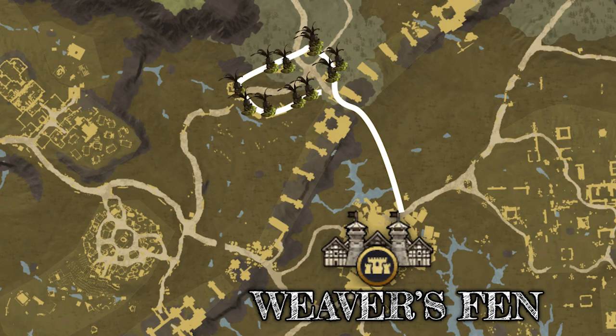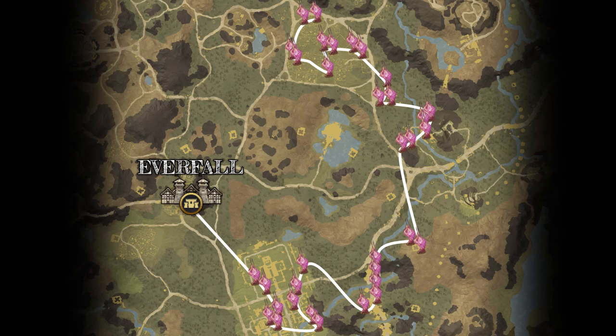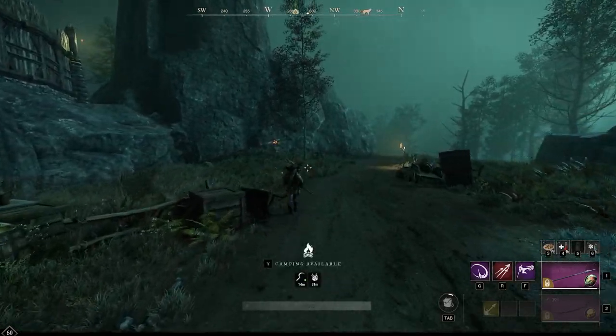There's Blightroot in Weaver's Fen, Lifebloom and Shockbulb in First Light, Soul Sprout in Everfall, and a little touch of Dragon Glory in Brightwood. Timestamps are in the description if you want to jump ahead.